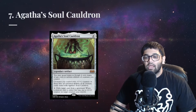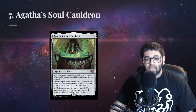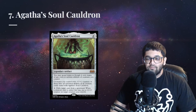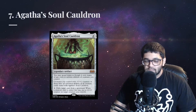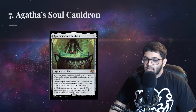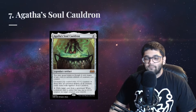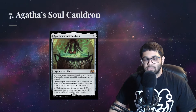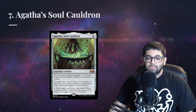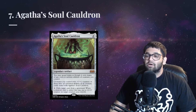One of the best graveyard hate pieces we've seen in a while — mainly because our number 7, Agatha's Soul Cauldron, isn't just a hate piece. This card has three very powerful ways to use it. First, we can exile any card from a graveyard to stop those pesky Underworld Breach decks. Second, we can exile creatures with relevant abilities to give our own creatures those abilities — for example, Ranger Captain of Eos's Silence effect is very powerful. Third, this card enables a lot of combos with Walking Ballista, and Francisco loves this card too.